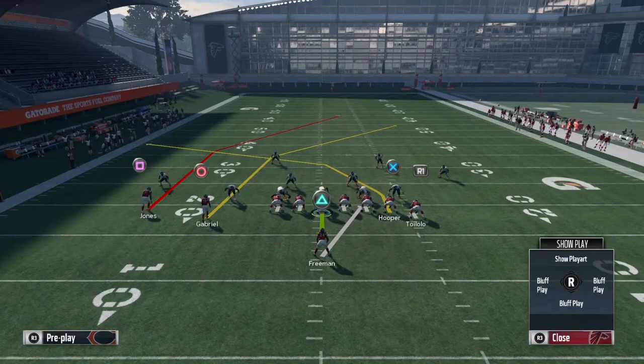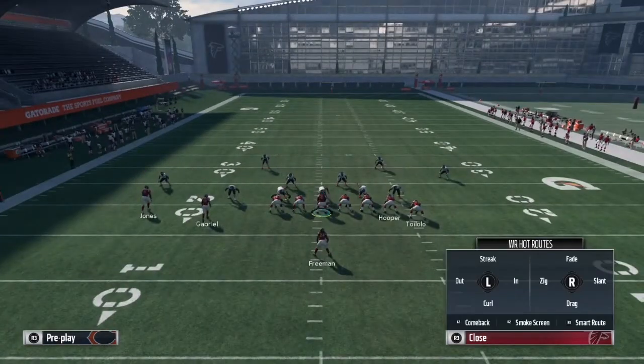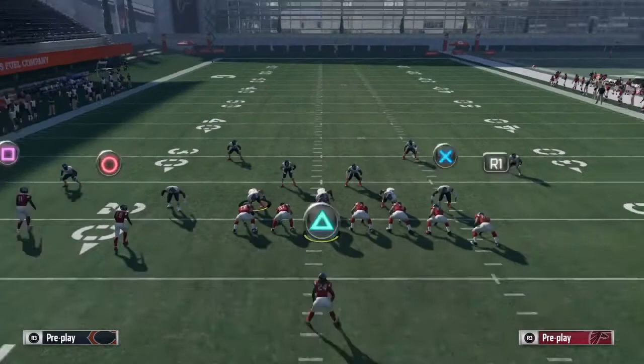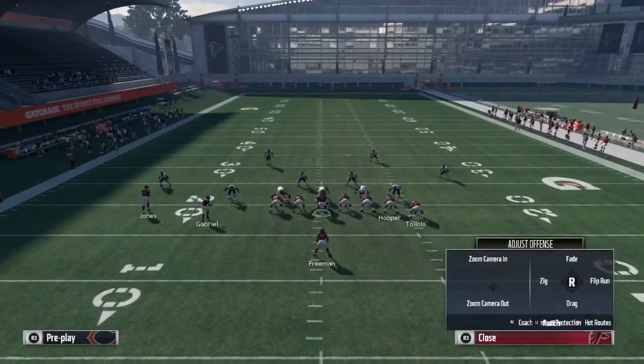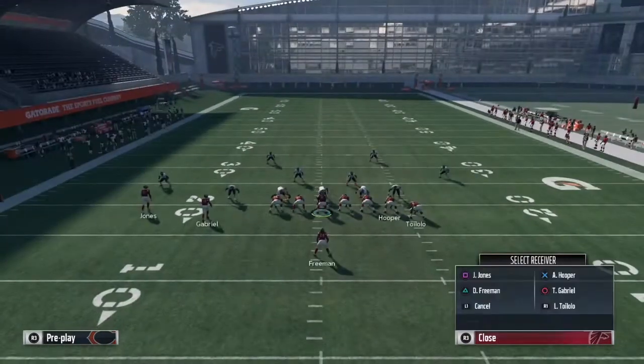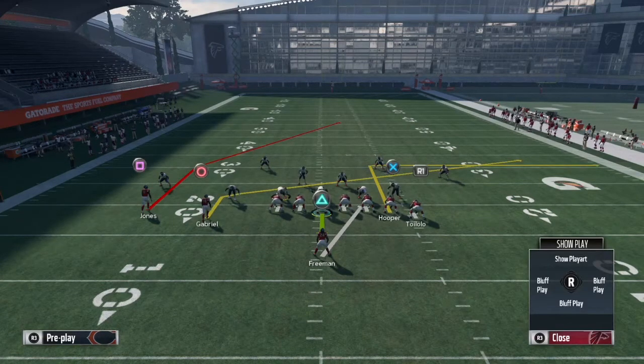The first thing you have to do — or this play won't work — is smart route the post route. Hit Triangle, Square, then tap R1. Second, put Circle on a slant. Third, you can put X on a curl, or put X on an out and smart route that out. If you don't know how to do it, it's Triangle, X, R1. That makes it a deep 10-yard out.